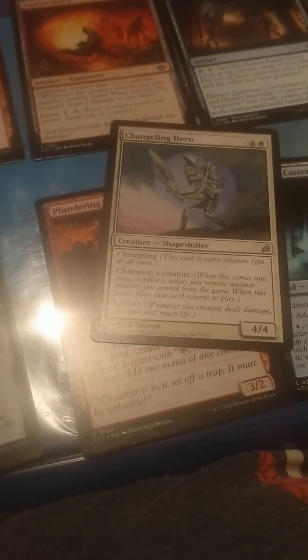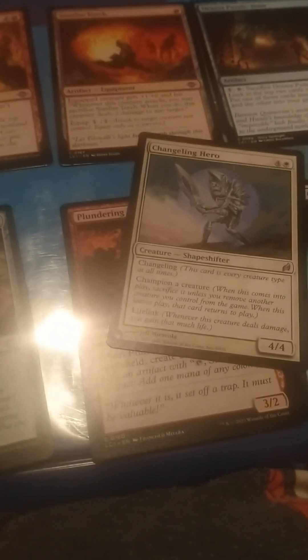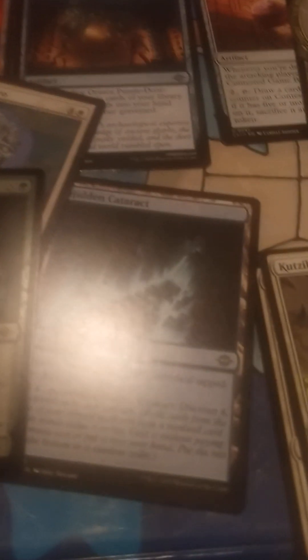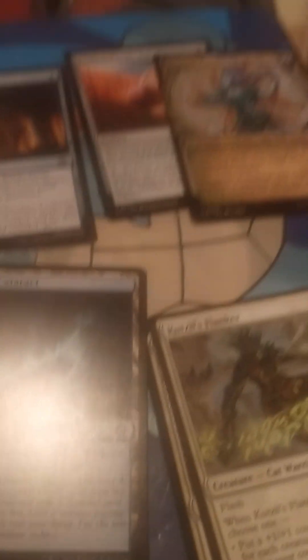This is Changeling Hero — he's a 4/4 with Lifelink and Champions a creature. He has every creature type as a Changeling. He's an old card from Lorwyn. And this one, which I think is quite a good card: Jade Light Spelunker. It's got X in green and it explores X times, starting as a 1/1.